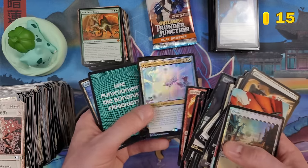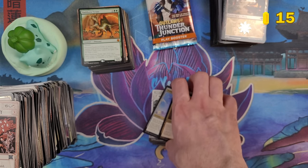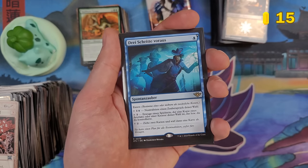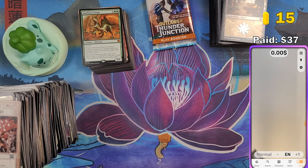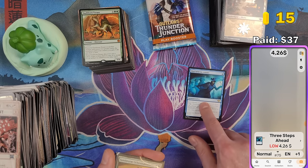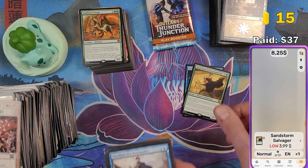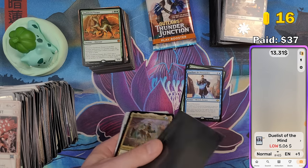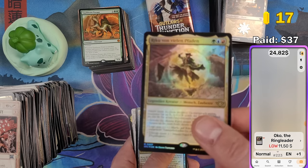I pulled two mythics from the pre-release packs including another mythic in the promo pack. I built a nice deck with lots of creatures. $4.26 for Three Steps Ahead, another four dollars for one card, five bucks for another. I'm making my money back from the event — I paid 35 euros for participation. 11 dollars for Oko. We got a foil Riku.